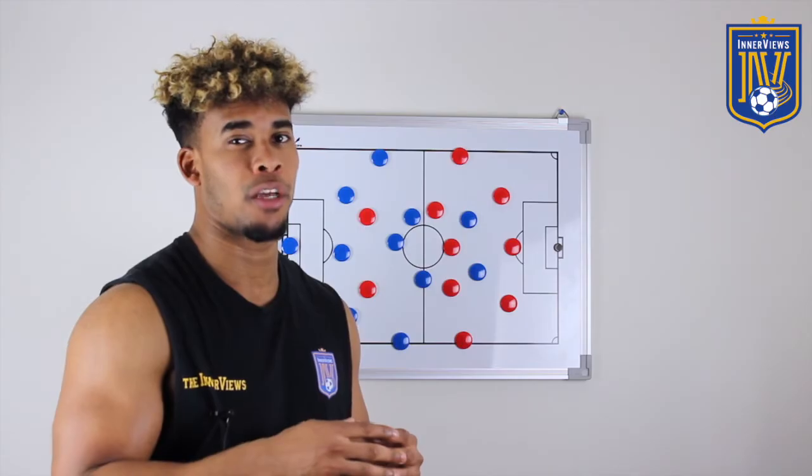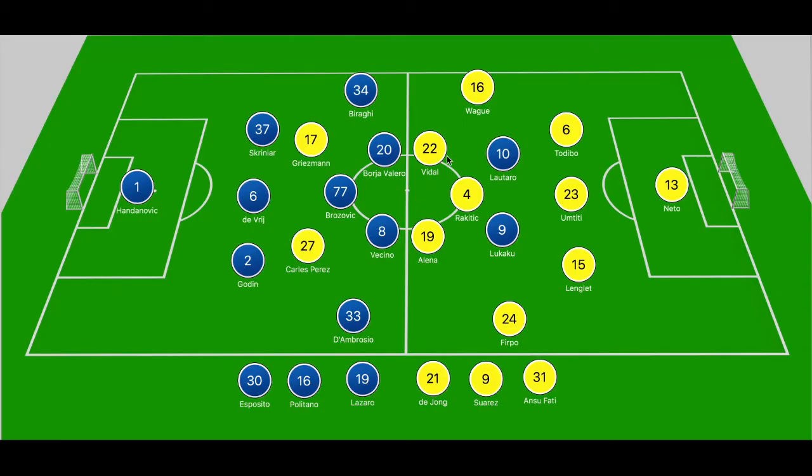When we look to the board and break down the game, you do notice that Barcelona are missing some notable names. Both sides playing in a 3-5-2 means they will stifle each other out, so it'll always be interesting to see how they would be able to create chances.